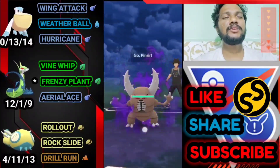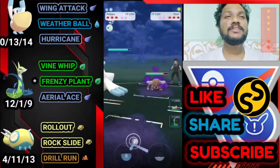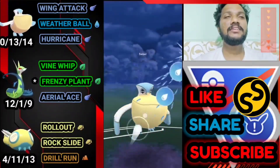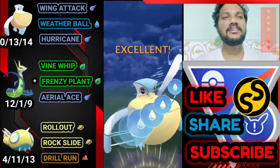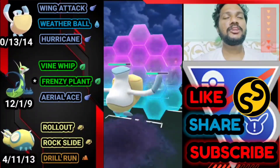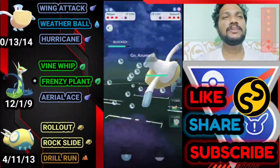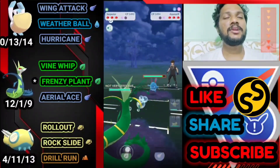Pelipper versus Shadow Pinsir — quite rare to see a Pinsir in Open Great League. Before the animation I thought it was Fury Cutter so I used a shield. He doesn't switch — it's Close Combat doing some damage. He brings out Azumarill.